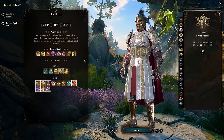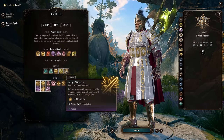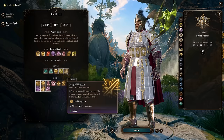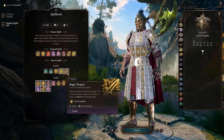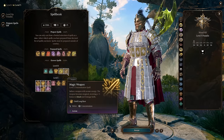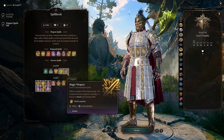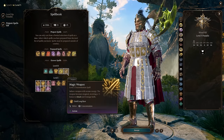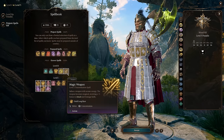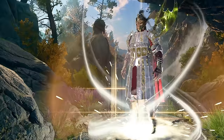For level 5 spells, we get Branding Smite which deals radiant damage and prevents targets from turning invisible. We also get Magic Weapon, which can stack with a lot of items — there's a specific Halberd that increases Dragon Breath attack damage if you choose Dragonborn, and you can imbue it with an element. You can also cast Magic Weapon on top of that for even more out of your enchanted weapons. It is a concentration ability, though.